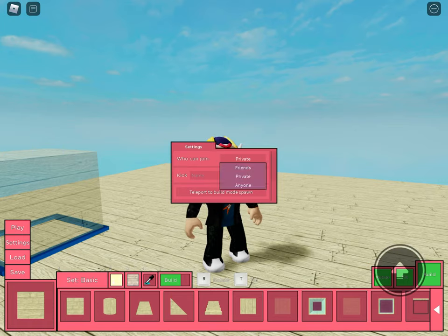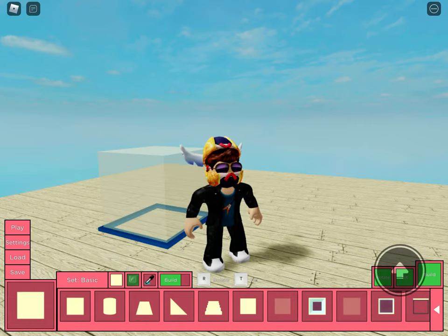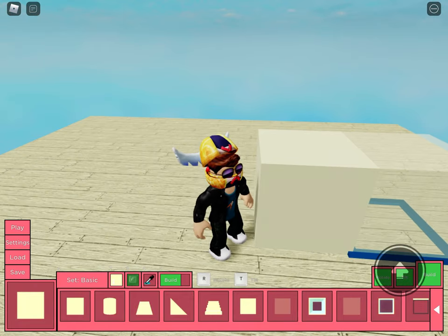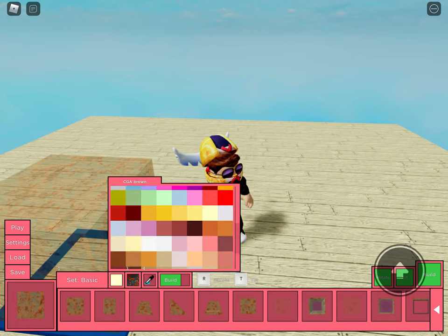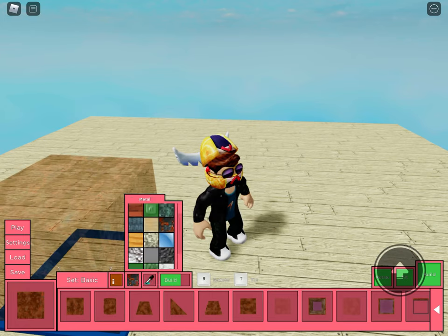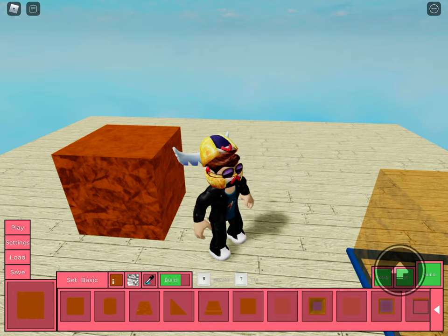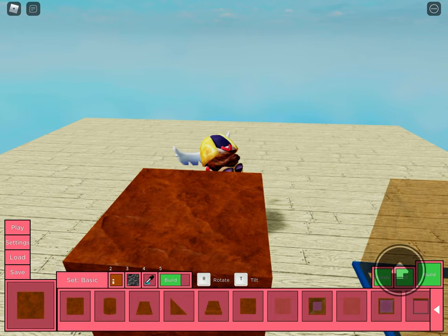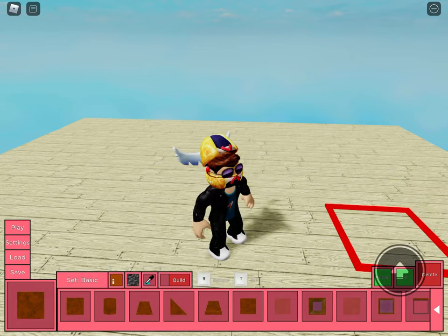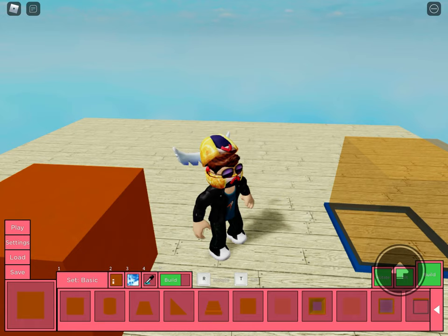I'm going to let my friends join — friends of friends. I want to find something to make like a distorted-type block. That's foil, not it. I'm searching for a distorted texture and not doing very well. Let me check the material picker — nope, that's not it either.